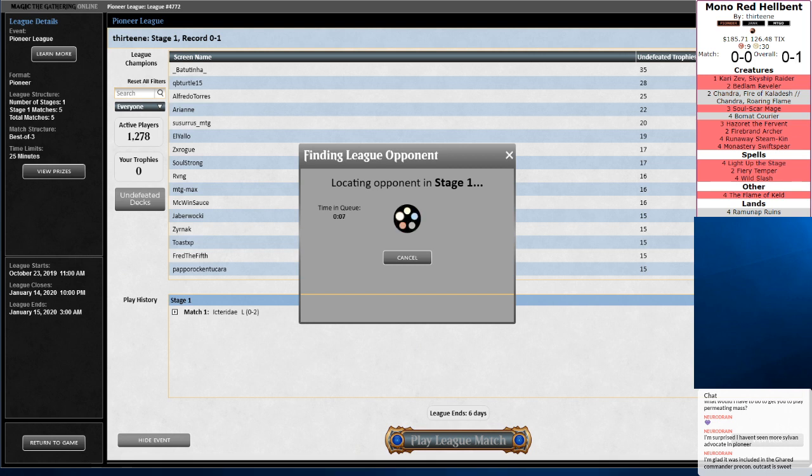Opponent also didn't have the general mana dorks like Llanowar Elves and Elvish Mystics, so we weren't able to just Wild Slash those and keep them off-tempo. They were able to just naturally hit their land drops. They also didn't have the bigger payoffs like Ulamog. So it feels like opponent's deck is pretty good at crushing midrange, but ends up getting taken out by some of the bigger stuff in the format, like Lotus Field and the Mono Red Aggro list.